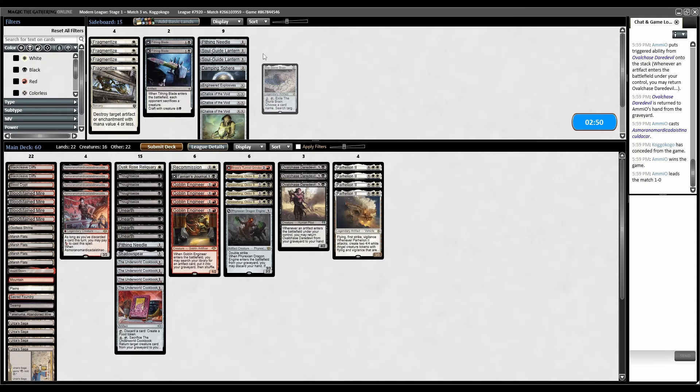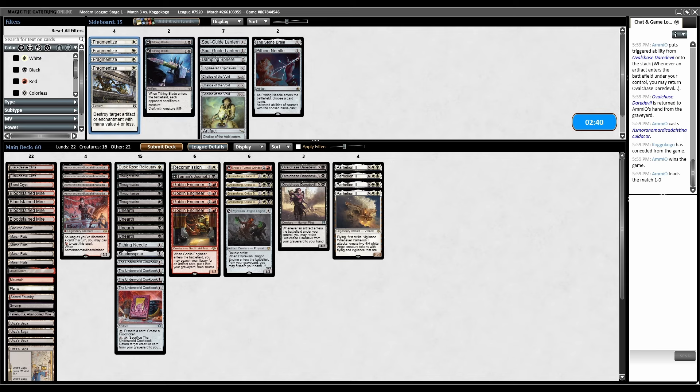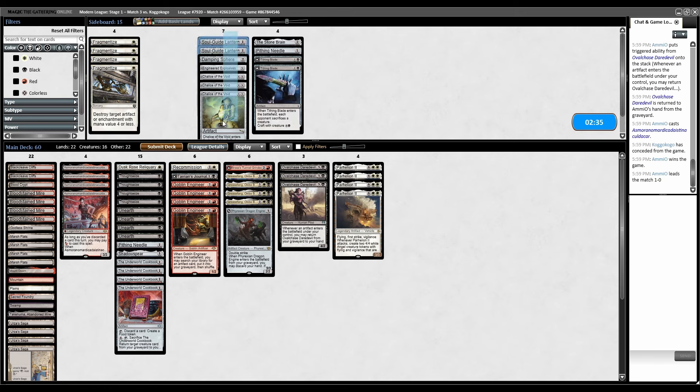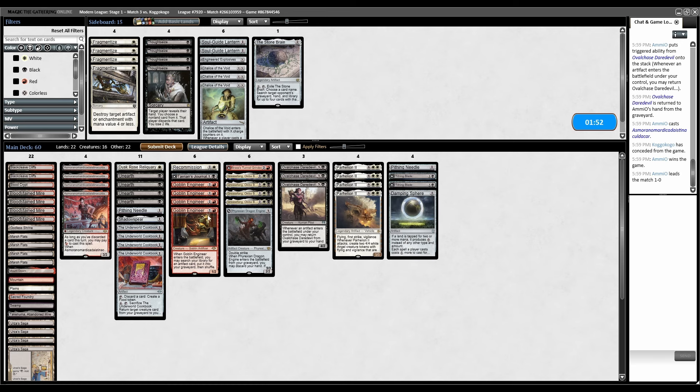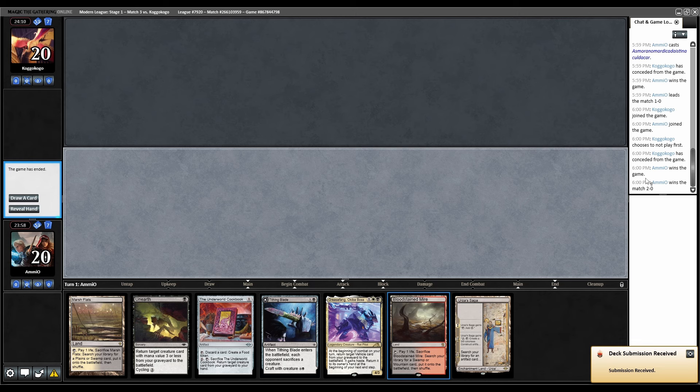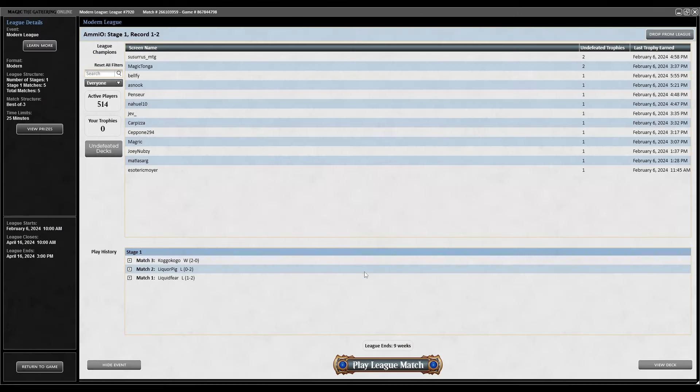E-Tron sideboarding — we can Stonebrain them off Tron. Needle can name things depending on what's in their deck. Fragmentize for Urza's Saga. They have some artifacts — Tithing Blade might be decent. Damping Sphere cuts them off Tron. Thoughtseize is probably not great against them. The grindy cards are actually good here. Bring in four sideboard pieces. And they have conceded again — okay, a win's a win.